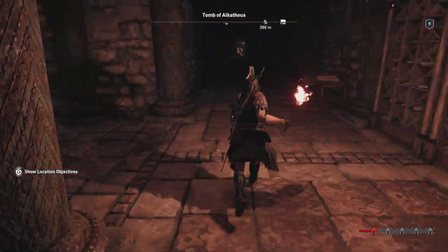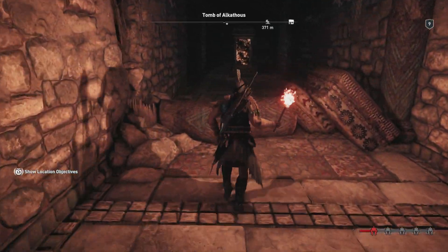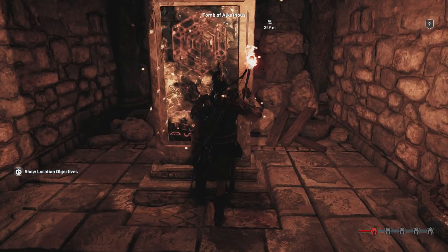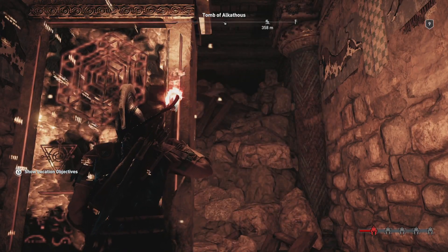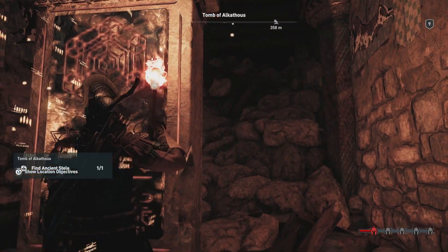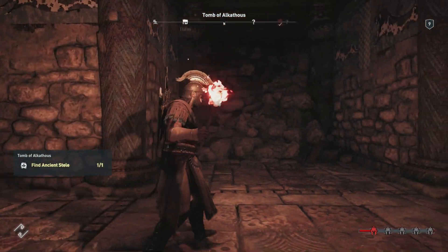There are a couple other things you can grab as well. Once we get out of here, we'll go ahead and work our way over and straight ahead — you can already see the stelae. This is gonna be the first stelae in the game, at least the first that I've seen so far. We'll go ahead and interact with this, and essentially it'll create this kind of buzz — I think it's probably a DNA sequence that it's kind of popping out three-dimensionally on our screen.